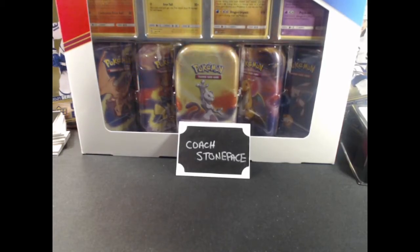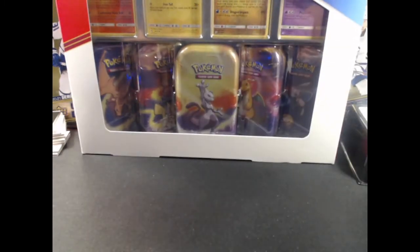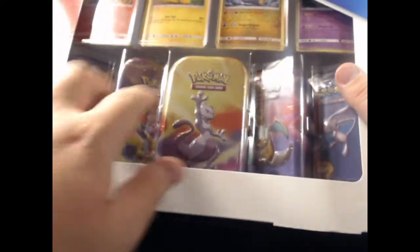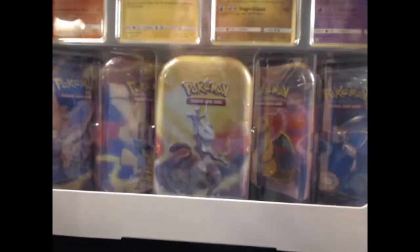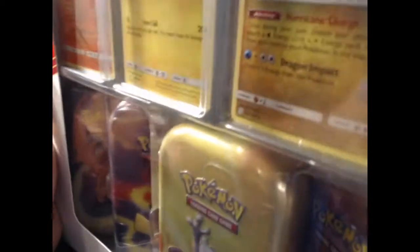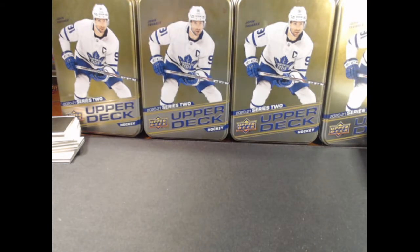What's going on guys, Coach Stoneface here. Today we're gonna do a mini tin opening. We got a box here, a five-pack of mini tins - I believe these are Canto mini tins. Apologies, I've been having some camera issues today so we're gonna give this one a shot and hope for the best. I have done my research on these - I know they aren't gonna be fantastic.